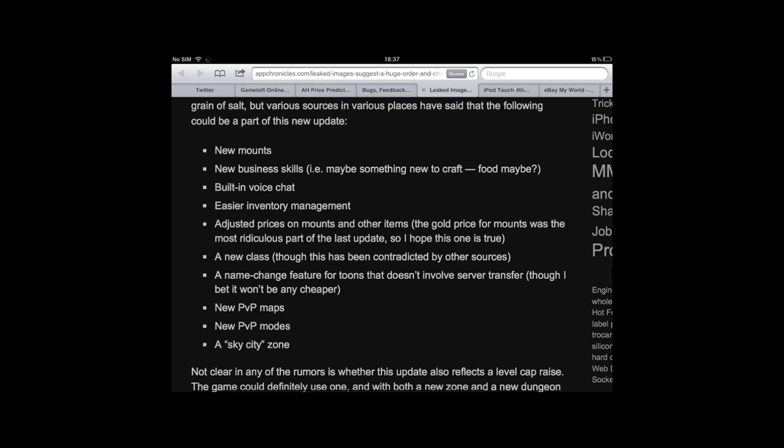Voice chat — that's pretty good, just like Nova. Easier inventory management, I don't really know what that's going to be. Change prices, basically on mounts and other items — so maybe cheaper mana pots, that would be so good. I don't really want them to change the actual price of mounts just because I spent 2,000 gold on mine and I don't really want them to make them cheaper and then feel like I wasted all that gold. New class — that could probably happen, that'd be quite good, because if I make a Mandel I don't really want to make a class I've already made.